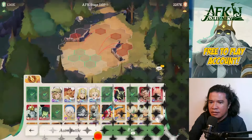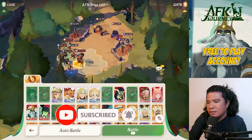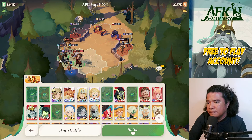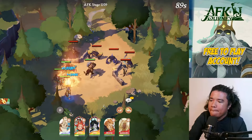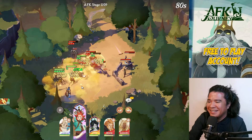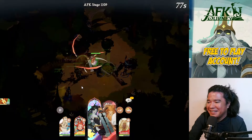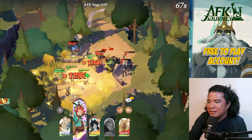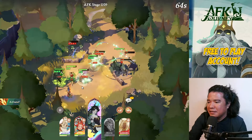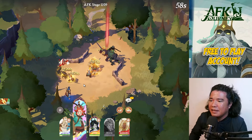These stages are very easy. This is the best setup — put Sesha there and Rowan will move here. The AI is so intelligent. Stage 1109 cleared.